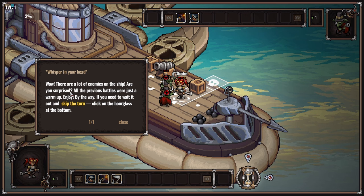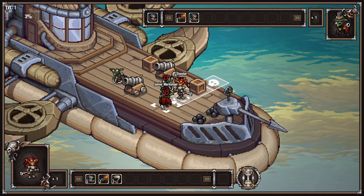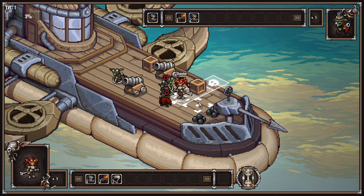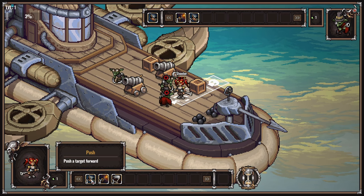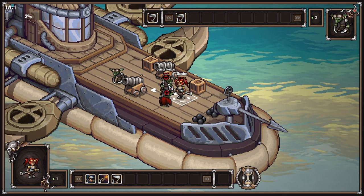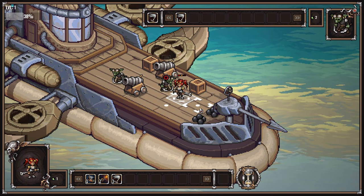Wow, there are a lot of enemies on the ship. All the previous battles were just to warm up - enjoy. By the way, if you need to wait and skip the turn, click on the hourglass at the bottom. We can push one off. I feel like it's going to be very hard to take out these dudes. As long as I survive, I get all my health back. To kill these guys I'm going to have to take a little bit of damage - unless there's a way I can push them. I'm just going to push them.